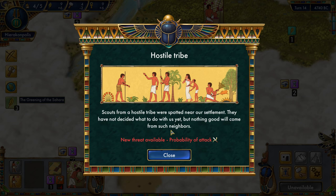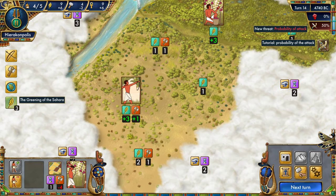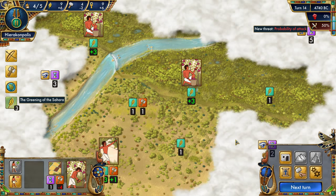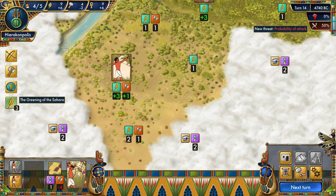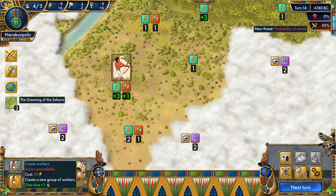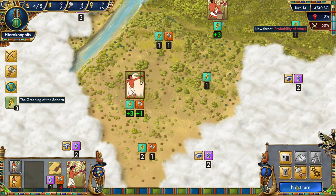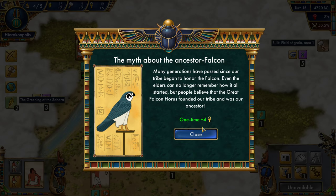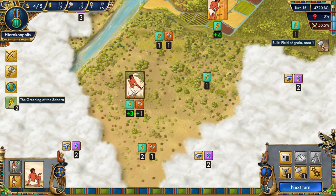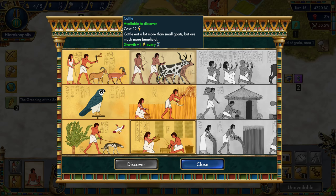New threat available — a hostile tribe. The probability of attack has now been introduced. I'm not very happy about this. We need 22 food for another worker — a lot, but we'll be able to get a new discovery soon. And a nice event: the myth about the ancestor falcon — many generations have passed since our tribe began to honor the falcon. It founded the tribe and was our ancestor. Plus one culture and plus one food every turn.